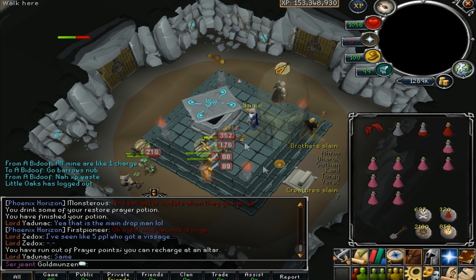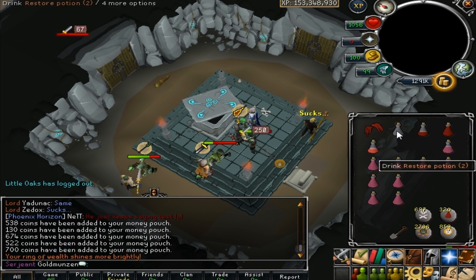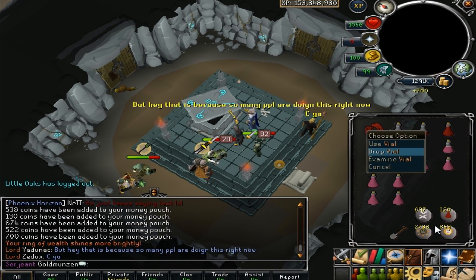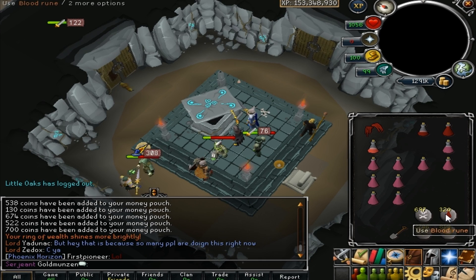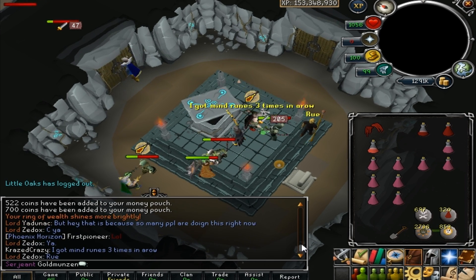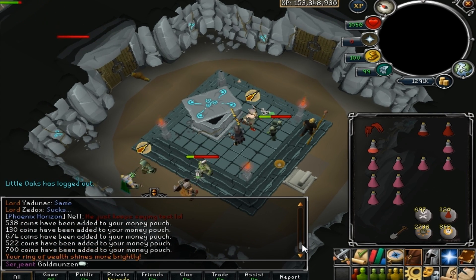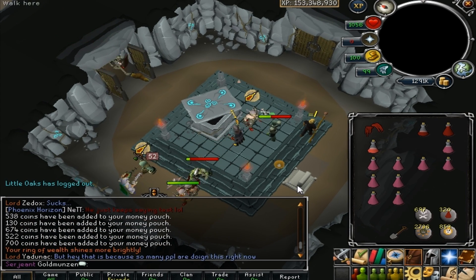Okay, we are here at the tenth chest. Let's see if we get anything. Holy shit — 700 GP. Some more mind runes. No death runes, no blood runes, just mind runes and coins. And a lot of coins. Did we get like a double drop? I can't even tell.